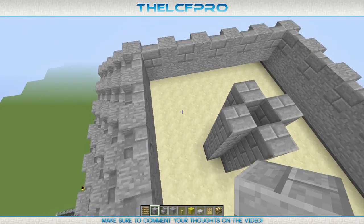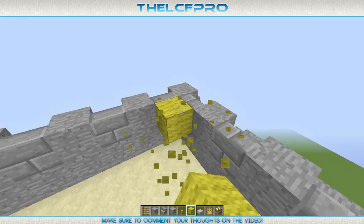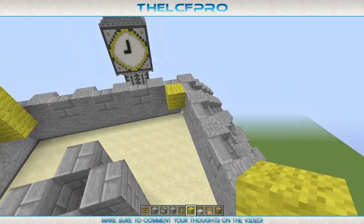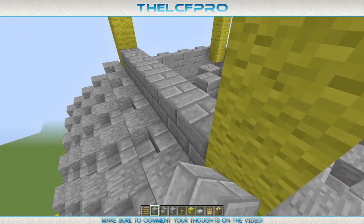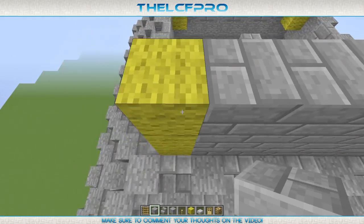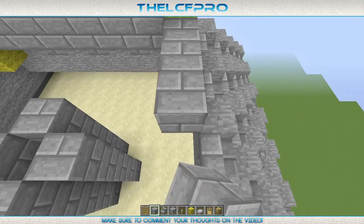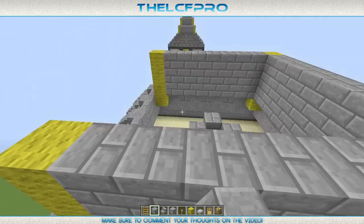Then what we do is we get ourselves some yellow wool, placed in each corner — like that — and extend it 3 times: 1, 2, 3. And 1, 2, 3. And 1, 2, 3. Like that. And then we fill this up with some stone bricks, so we just get some walls. Like that.